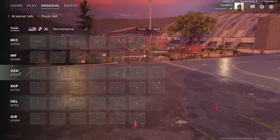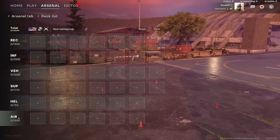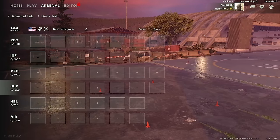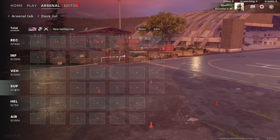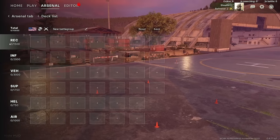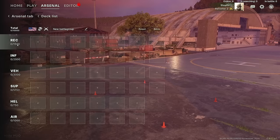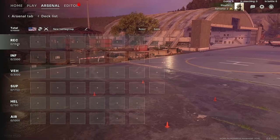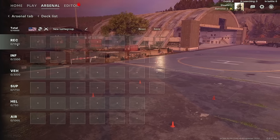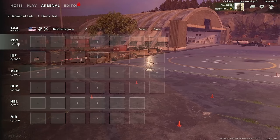Selecting a specialization does something to the battle group size — it increases it and forces you to start picking units in various categories. Over here on the left, we have Recon, Infantry, Vehicles, Supports, Helicopters, and Airborne, aka Planes. Some tabs you might be used to from Wargame or Warno — like tanks — are now under Vehicles. Recon units have 0 out of 1,500 points to allocate, so you get forced into a particular role depending on what specializations you pick. I did ask one of the developers, but they were not forthcoming on what specializations will be available in the full game.